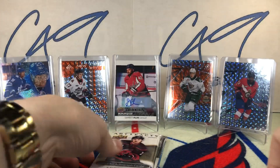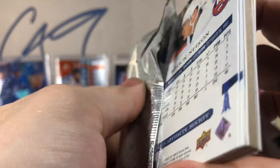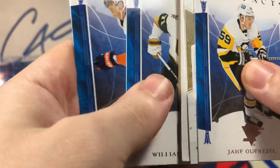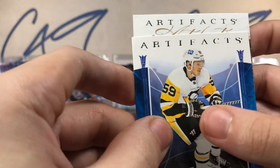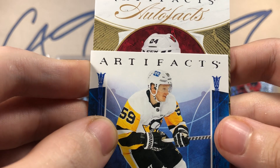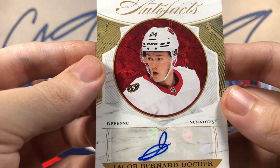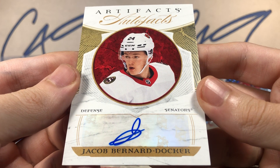Next up, 22-23 Artifacts. We've got a redemption — no — Artifacts Auto Facts! We've got an auto from Artifacts: Jacob Bernard-Docker, Artifacts Auto Facts.